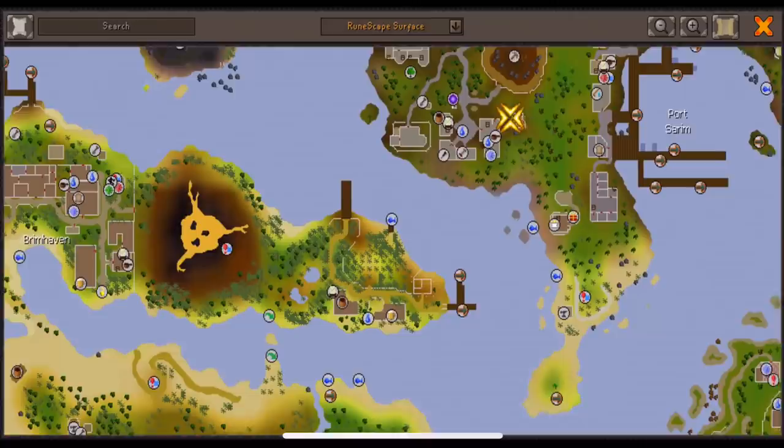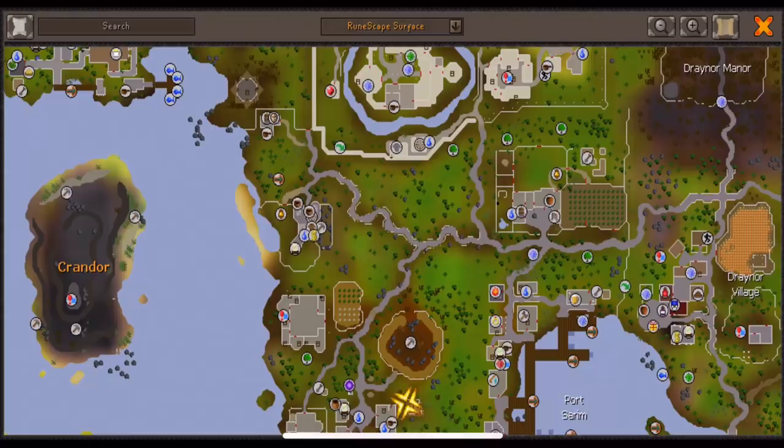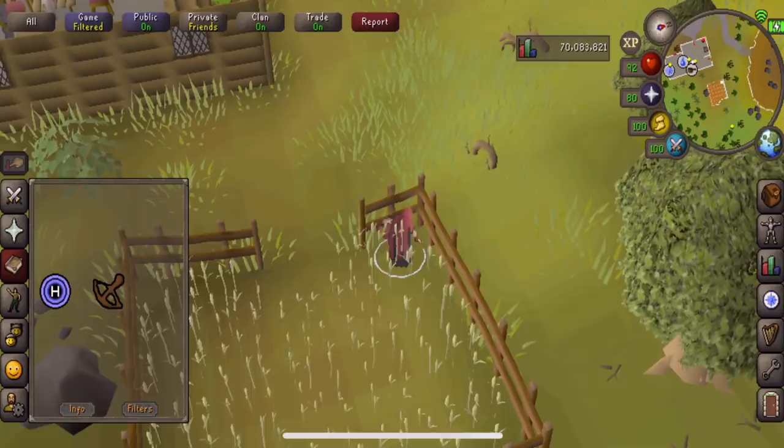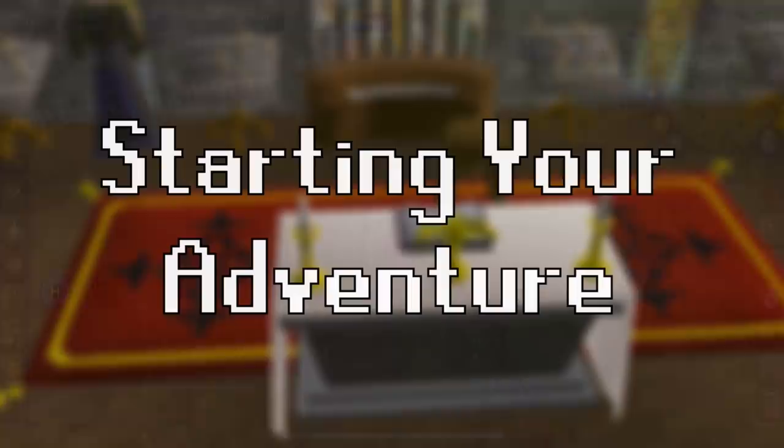There are two easy ways to get out of a bad situation if you're lost. The first is simply opening your world map and figuring out where you are. The second is the Lumbridge Home Teleport. You can cast this teleport just about anywhere except for the Wilderness — it can be used every 30 minutes and is completely free as it doesn't require runes.